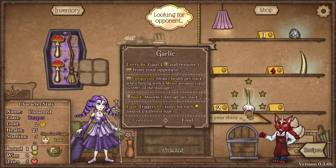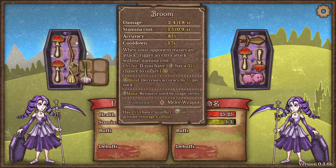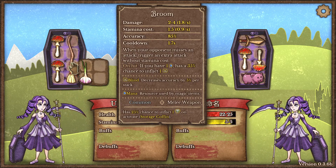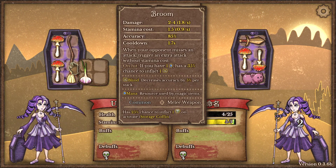Let's play more seriously now. The broom is actually pretty good because if the opponent misses, it gets a blind stack — actually if the opponent misses, you get to attack for free.